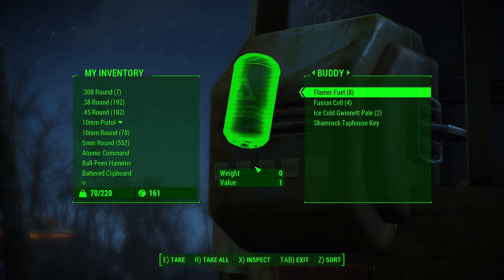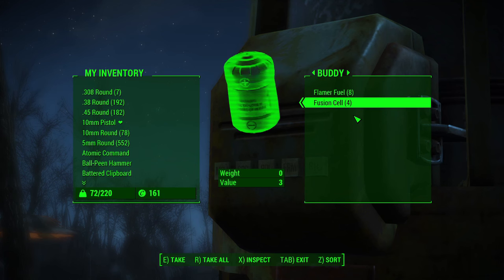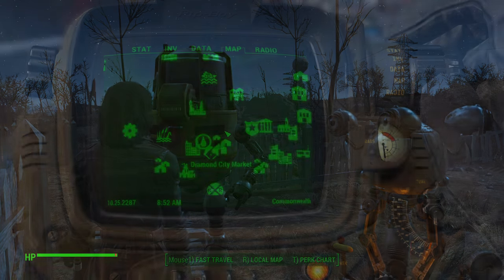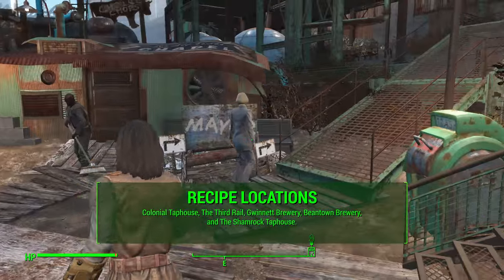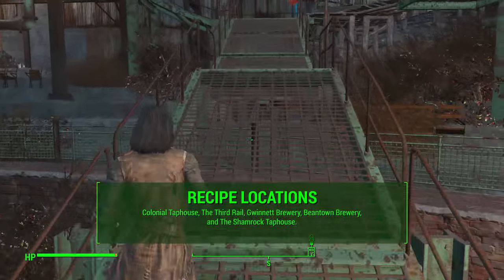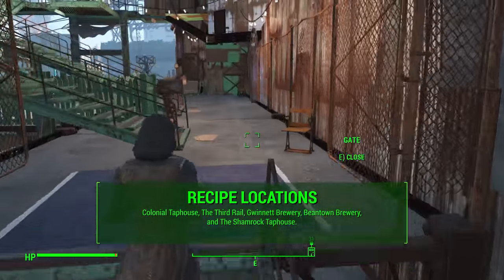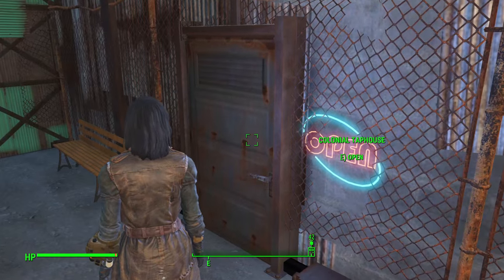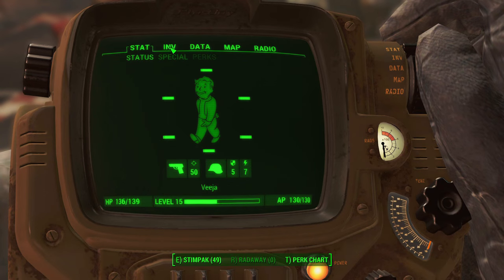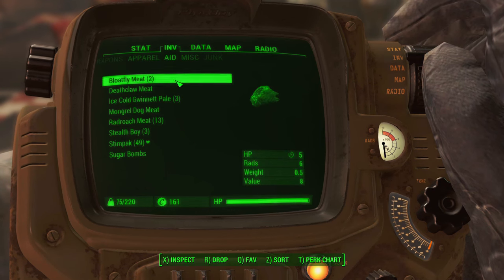Additionally, you can go out and get Gwinnett recipe holotapes to bring back to Buddy so he can brew different variations of beer. There are five different brewery, tap house, and bar locations around the Commonwealth where you can find these recipes. The first one is the Colonial Tap House, which is in Diamond City - very accessible, it's the more high-end uppity place to drink. This is actually something you're going to have to steal, as is the next one.